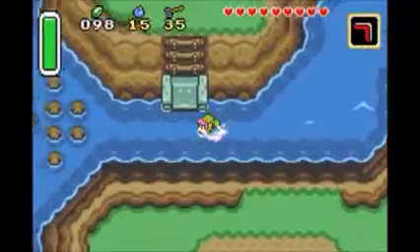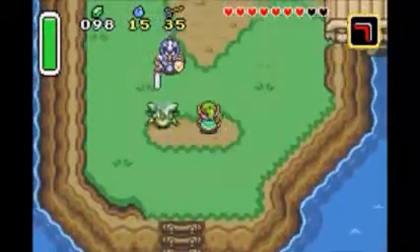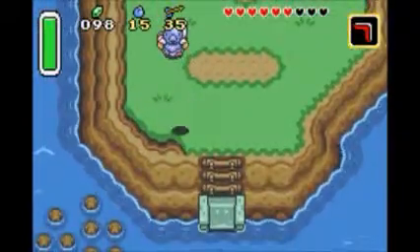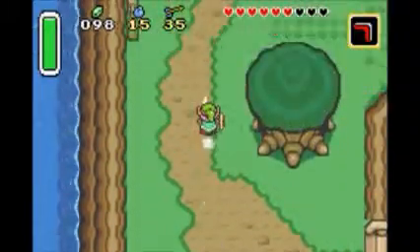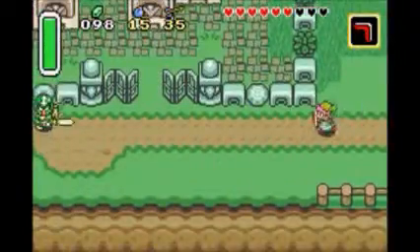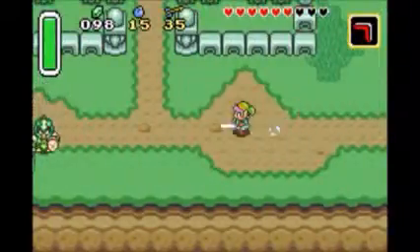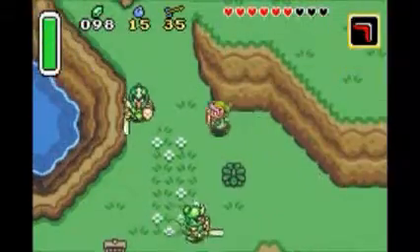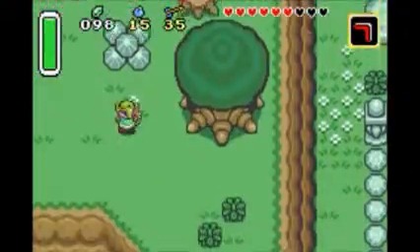The Master Sword in this game doesn't really look anything like the Twilight Princess version or anything. It's like red or something — a red hilt, I guess — and then just the sword itself, and it doesn't have a little triforce on the blade, at least I don't think it does.